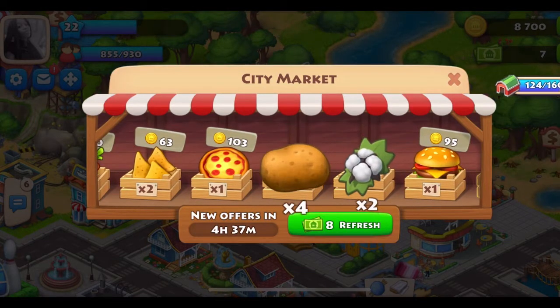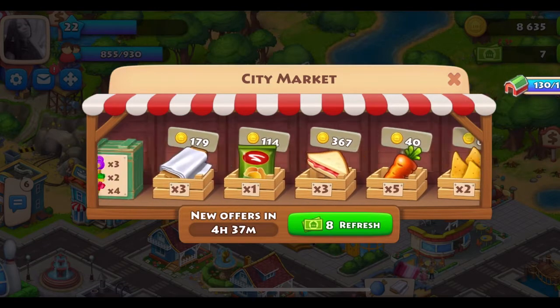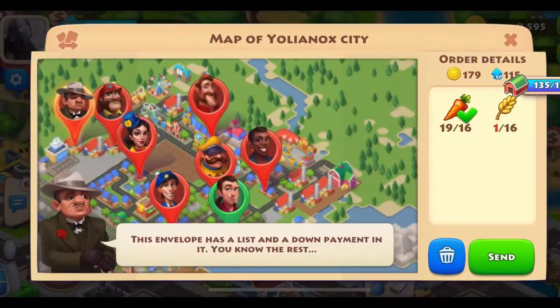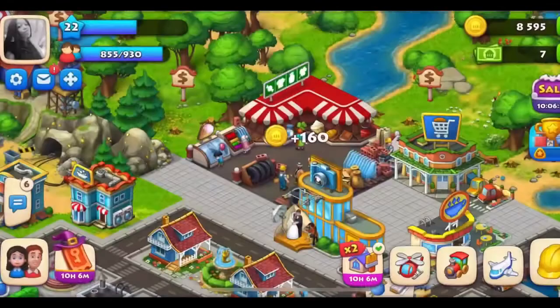There's a city market where I get my little inventory from. Okay, I guess 30 more items and it's gonna be full, and then once it gets full it's gonna let you know to upgrade your barn for more room.